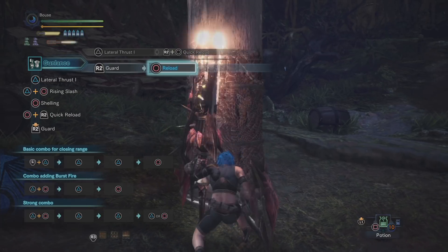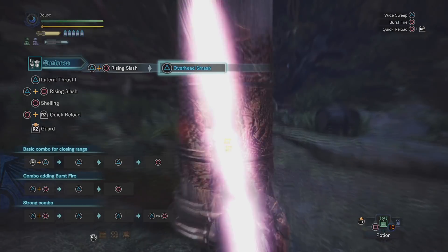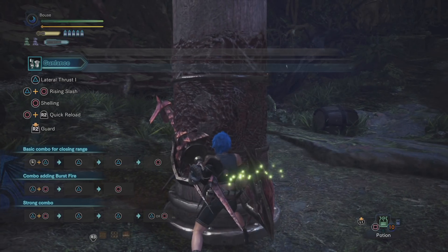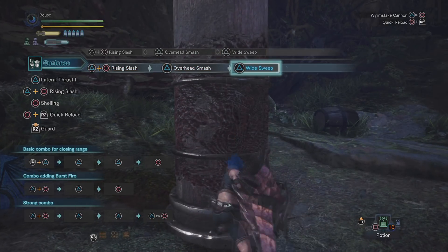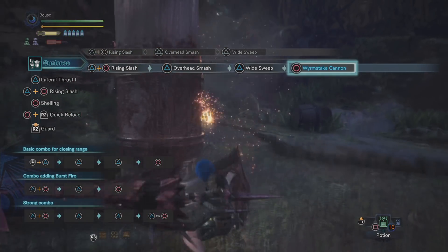Note that a quick reload only reloads shells, not a wyvern stake. Back on the melee side of things, if you press triangle plus circle you get a new melee attack - the rising slash. We can chain this into an overhead smash by pressing triangle afterwards.